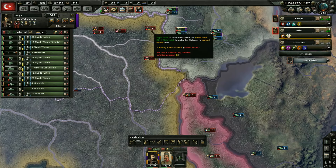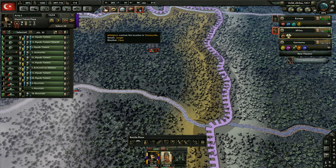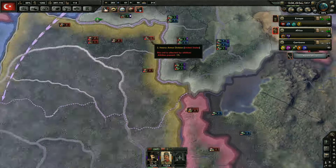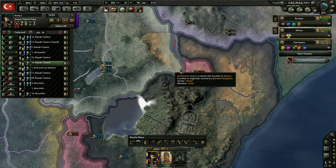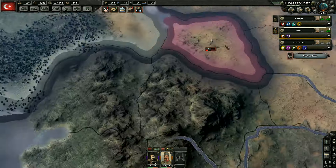Looks like the Americans are already starting to pump troops into here. Why do the Americans have that different flag? That's the Chinese flag, isn't it? I think China has given them some expeditionary forces — that makes sense. I want to go ahead and have these guys wrap this one division over here up, because yeah, they're just stuck there. Let's get them finished up — I'm sure they probably don't have too much supply there, it shouldn't be too difficult to take them out.